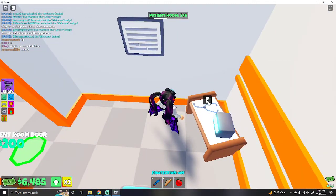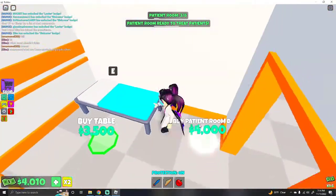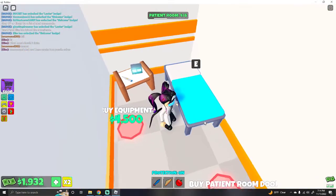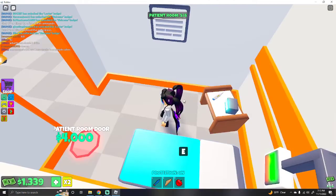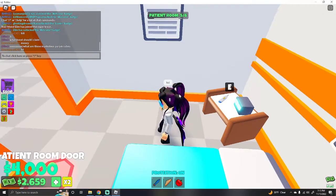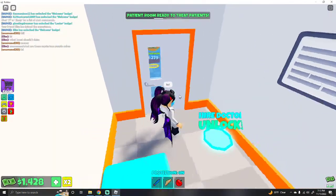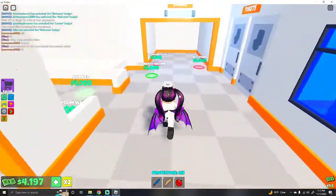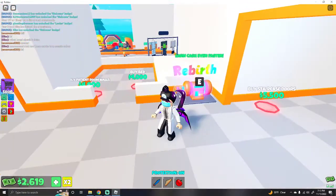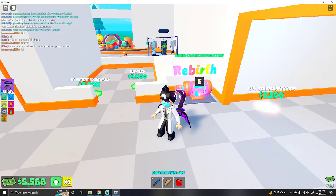So this is where the stethoscope is — remember, stethoscope is in room one by a table. The thermometer is in room two. Your cubes are purple when you first join. Hire a doctor — I can unlock it so that saves me a lot of time, actually. Buy the rebirth machine — I don't know why they have that on the first floor when you literally can't rebirth until you finish the majority of your tycoon.